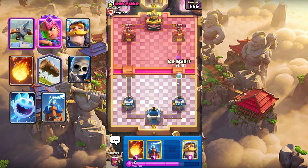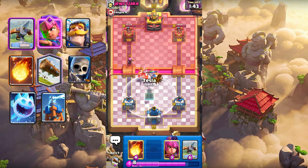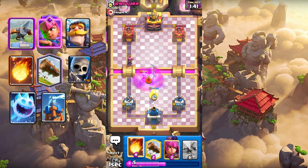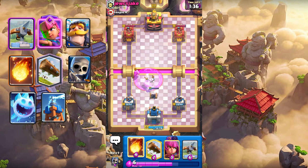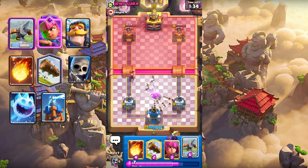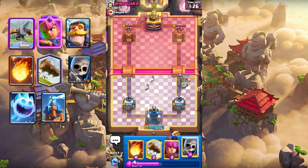Okay, let's play Ice Spirit at the bridge. Let's play Knight here. Let's play Tesla and activate the King. Let's place X-Bow. I think it's back to Hog — yes. That's Skellies.